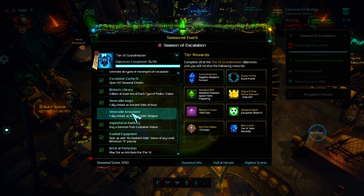For the next two objectives, you have to unlock an ancient relic armor and weapon. When you click on them, you will see the requirements to unlock each enchantment. An easy way to get ancient relic items is to buy the Escalation Stash or the Alpha Pack.